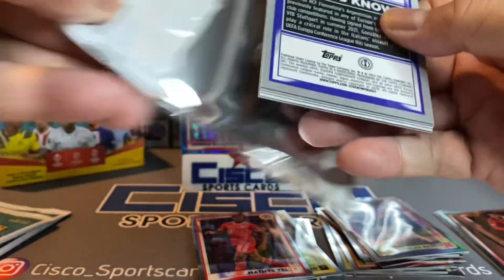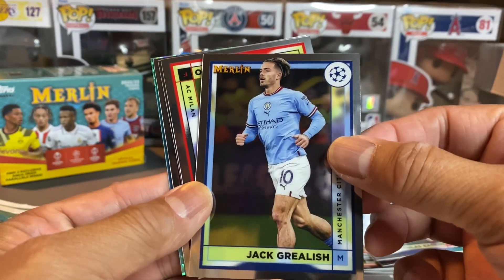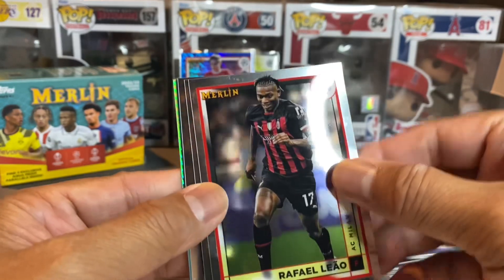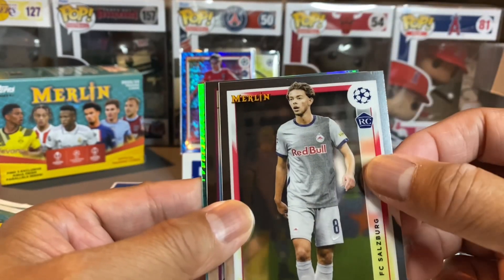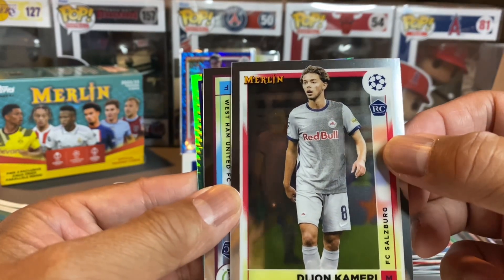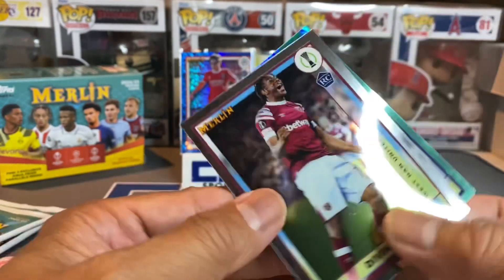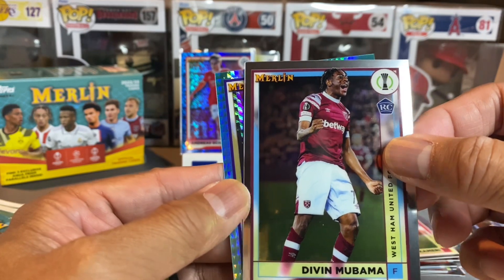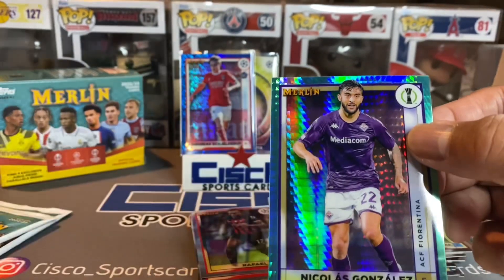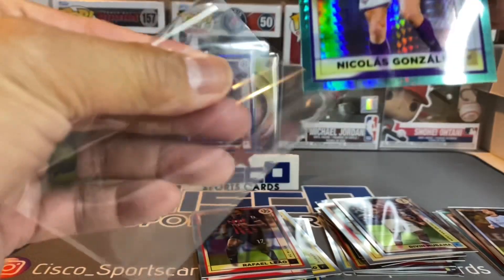There's Jack Grealish. Rookie — John Kamara, another rookie — Givemobano, and a Nicholas Gonzalez on the aqua refractor. Last two packs.